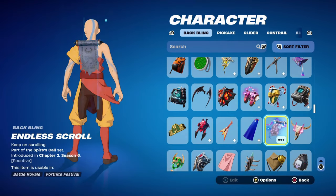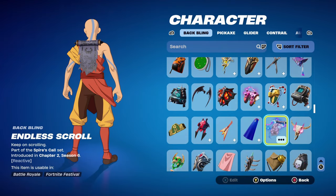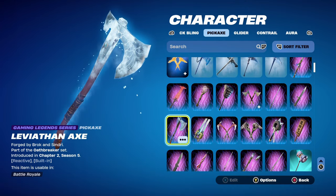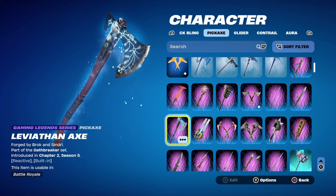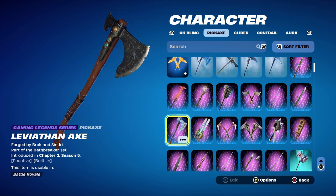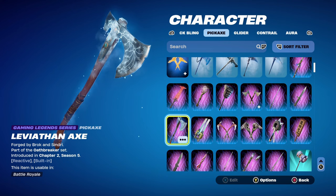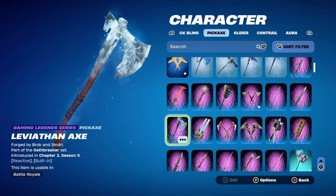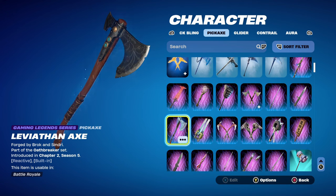Combo number 5 uses the Endless Scroll back bling, part of the Spire's Cool set, introduced in Chapter 2 Season 6. It goes very nicely with the skin and it's also reactive. The pickaxe is the Leviathan Axe, part of the Oathbreaker set, introduced in Chapter 2 Season 5 — Kratos' pickaxe, and definitely one of my favourite gaming series pickaxes I own. Kratos and the Leviathan Axe should be coming back pretty soon; I've heard dates of the 20th and the 27th of this month.